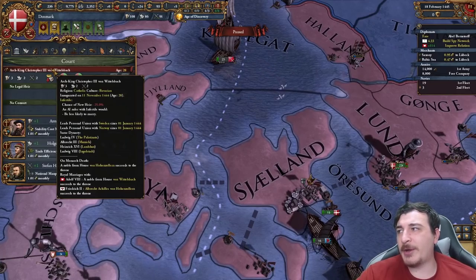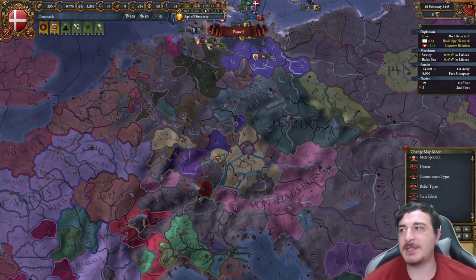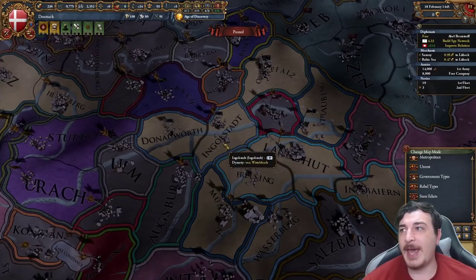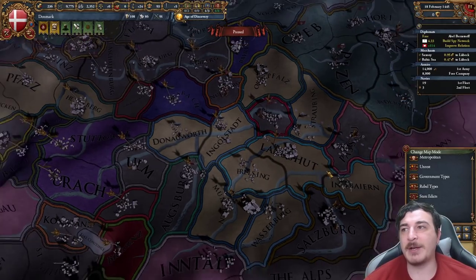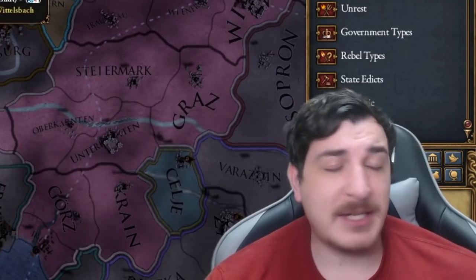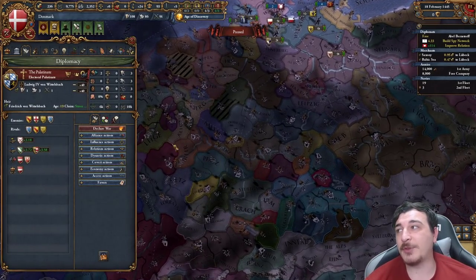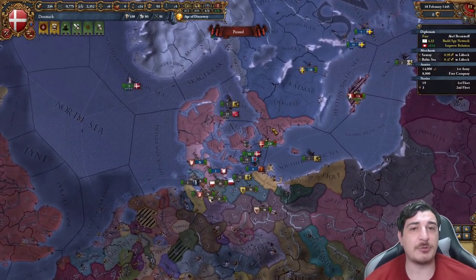We also got a royal marriage with the leader of Brandenburg. Right now we do have a few other nations that have our dynasty — predominantly the Palatinate and all three of the Bavarian minor nations. So after Bavaria is unified, if that happens, you can technically claim the throne if you're lucky enough. Similarly, you can do that with the Palatinate, but of course it is super RNG.